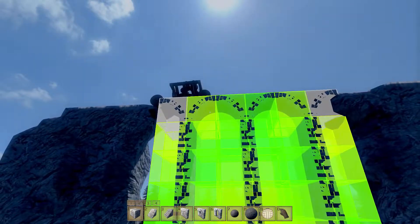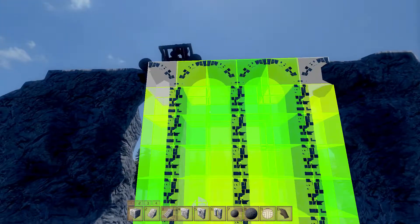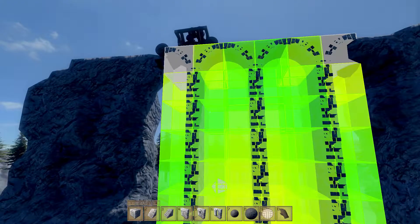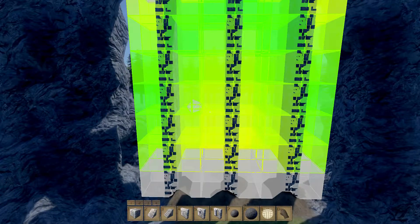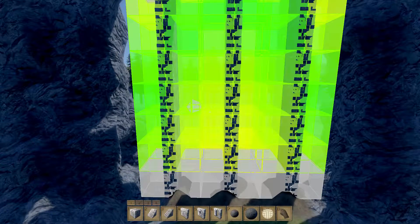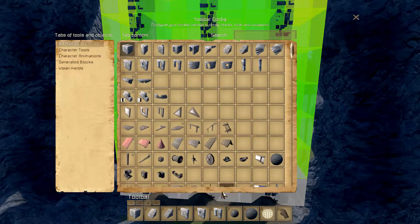If a block is green or white, it is perfectly fine and able to hold that load without any issue. The more yellow it gets, the more load it's under - it's starting to get stressed but still holding. If it turns red, it means it's on the brink of failure, which means you're probably about to watch something collapse very quickly. I'll give you a quick demonstration.